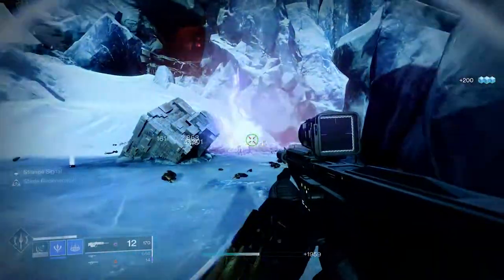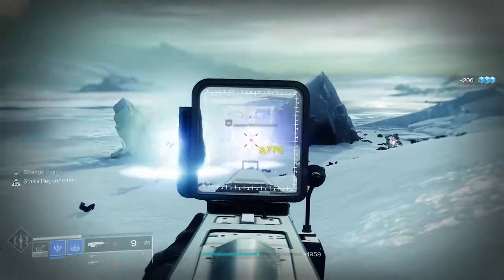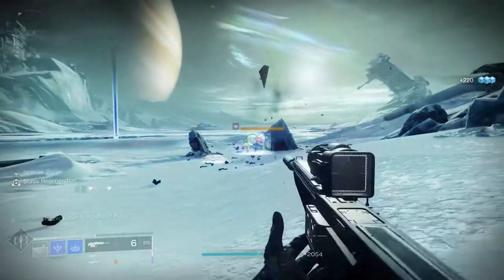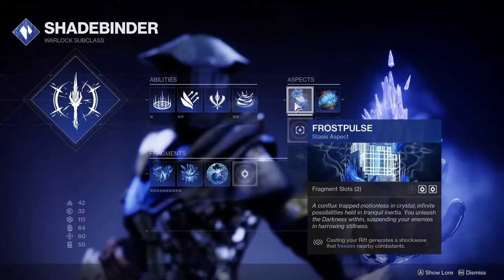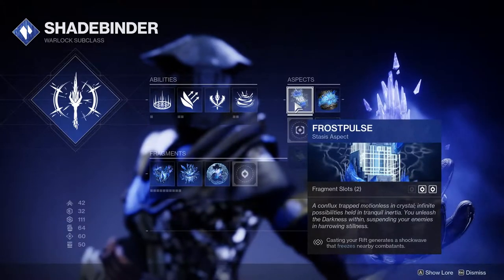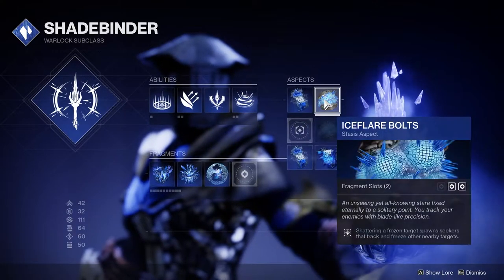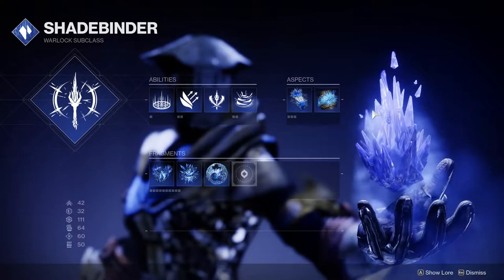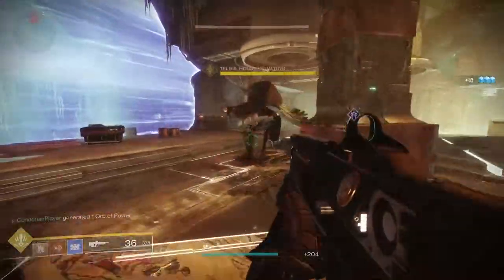The aspects are unique abilities that each class has access to. The first warlock aspect can freeze surrounding foes when they cast their rift class ability, and the second one can spawn an ice bolt that will seek out a nearby target and freeze them.